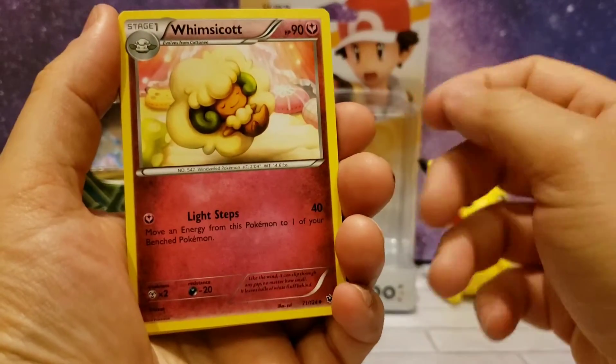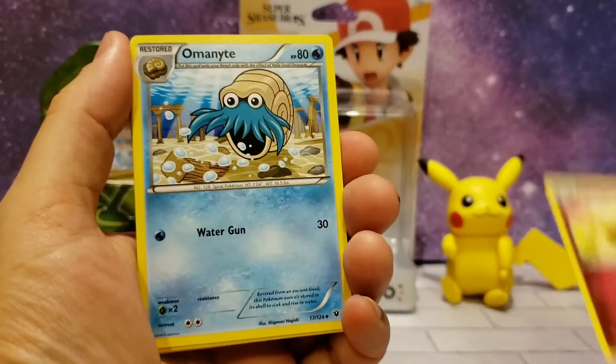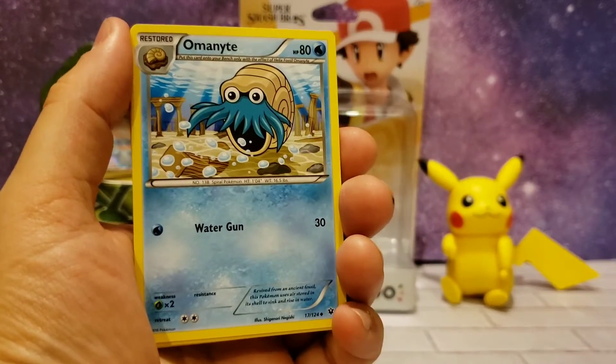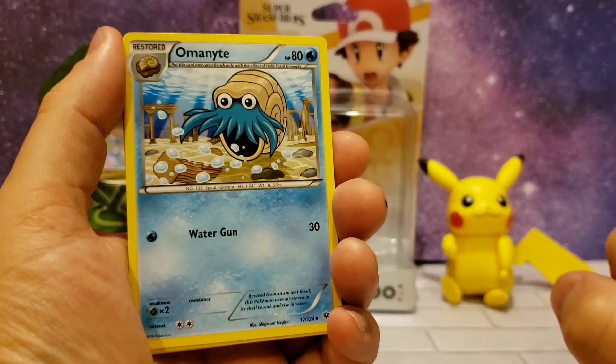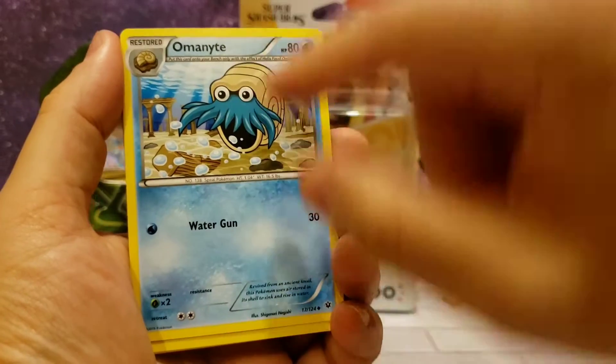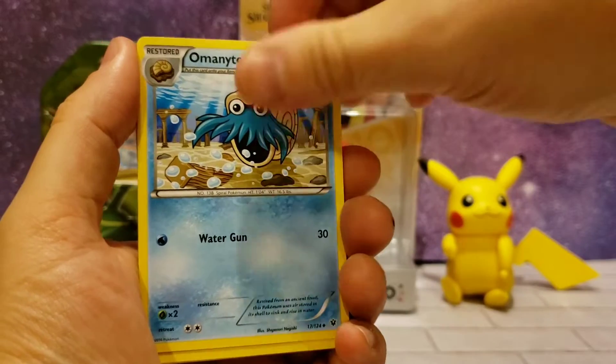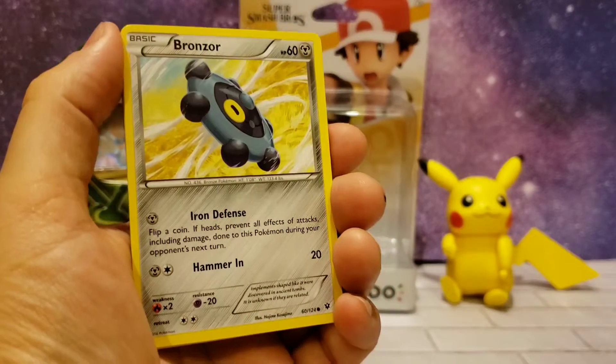I actually have a Pikachu pillow! This next one I'm not really wild about — it kind of reminds me of Zoidberg from Futurama, but it's really cool looking. It's a little underwater with, like, Atlantis or something. Then there's Bronzor.